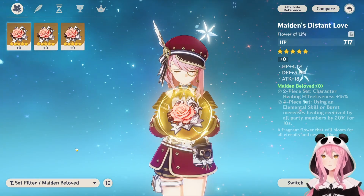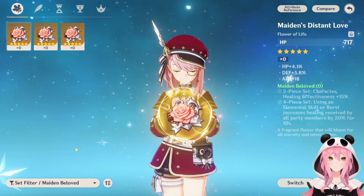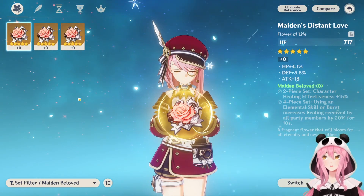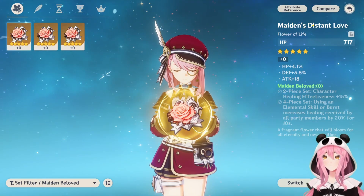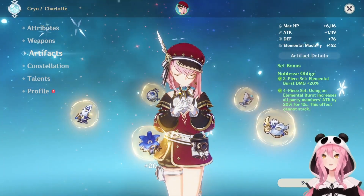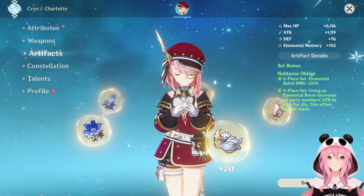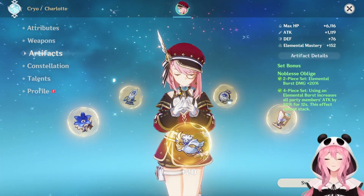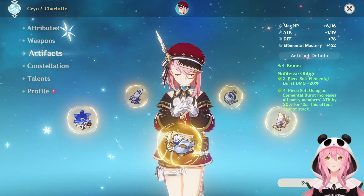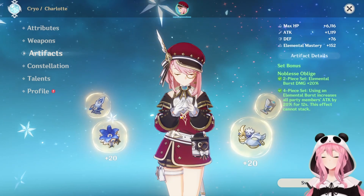If you don't feel like farming for a four-piece effect, you can mix two-piece sets: two-piece Emblem of Severed Fate, two-piece Maiden's Beloved, two-piece Ocean-Hued Clam, or any two-piece attack percentage set to improve her heals. She has plenty of artifact options and they're all good. It depends on what team you want to use her on. If you're unsure, just go with Noblesse Oblige — it's rarely a bad choice and the 20% attack boost helps Charlotte's own healing.